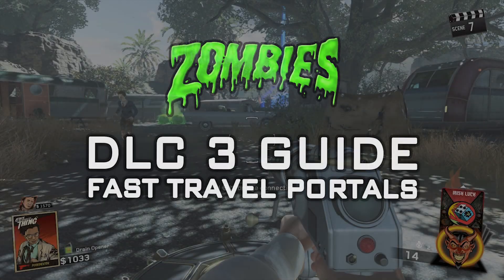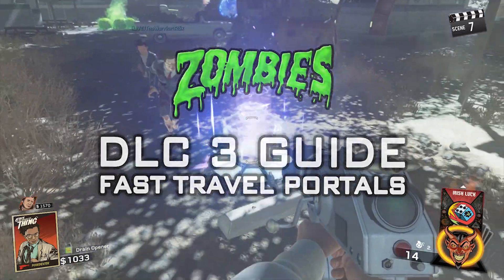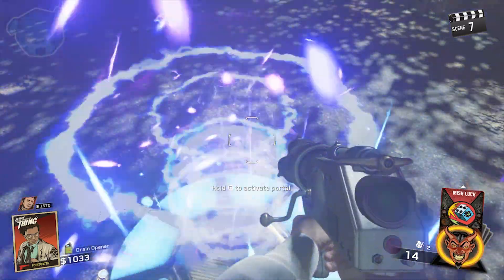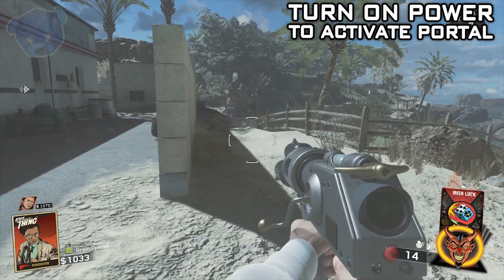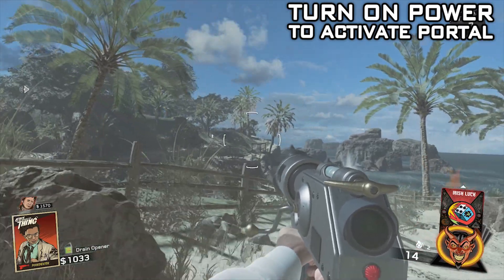What's going on guys, my name is Violent, welcome to Grizz Zombies. We're going to talk about fast traveling — it's something you can do in Attack of the Radioactive Thing, DLC 3 for Infinite Warfare Zombies. I've been covering a lot of these easter eggs recently and I feel that not enough people are using the teleport ability on this map. It's quite impressive and you can cover a lot of ground by doing this.